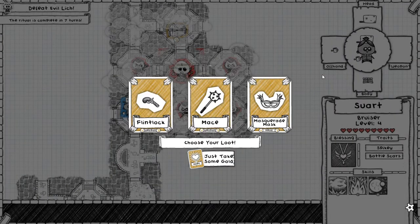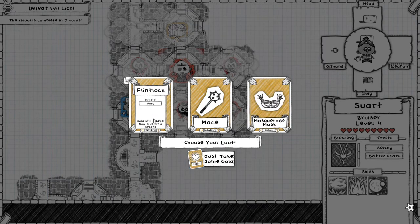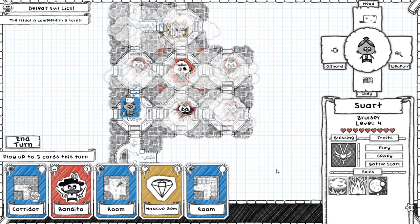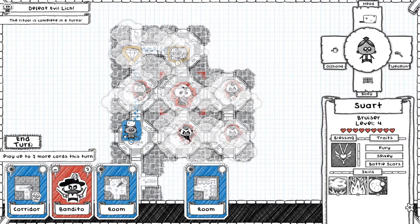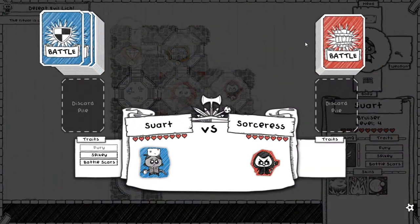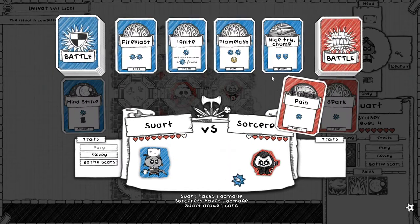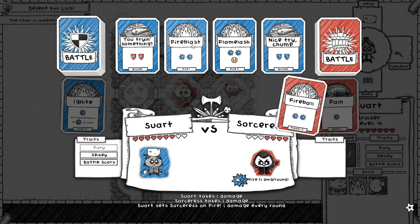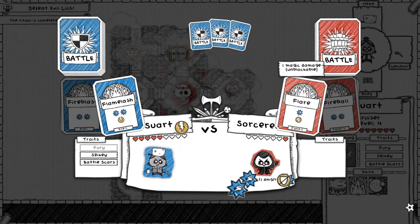The fountain heals you for every damage blocked, so it's going to be a very easy fight regardless. As the bruiser, I have both physical damage blocks and magic damage blocks — this is a really nice pickup. The masquerade mask is a little bit of an upgrade versus my helmet. The flintlock gets me up to level four fire, and the fury is not super irrelevant because as the bruiser I start with physical attacks, so it is possible I benefit from fury — fury makes it so that if you have half your health remaining or less, your physical attacks gain plus one damage.